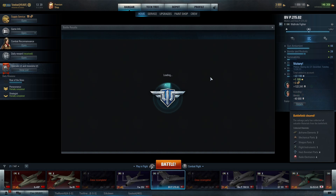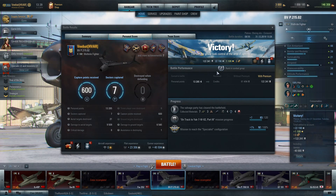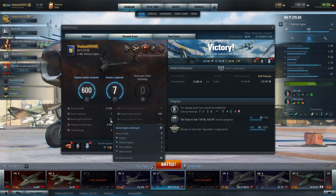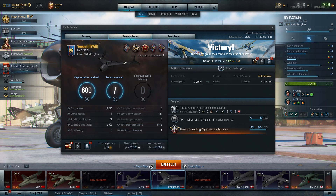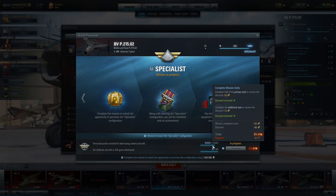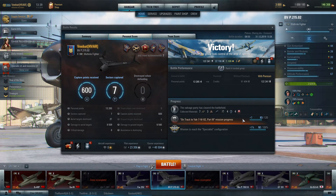At least we get the end result screen this time — can kind of be hit or miss. We got three tokens, nice. Seven sectors captured, killed 21 aircraft in that match, 16 of which were air defense aircraft — so probably not helping us for our specialist, but not too bad. We did gain one percent. We still got about 10,000–12,000 more to go, oh well — but we are definitely up to 83 out of our 120.